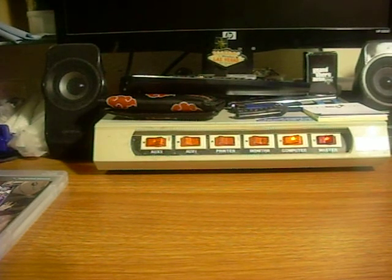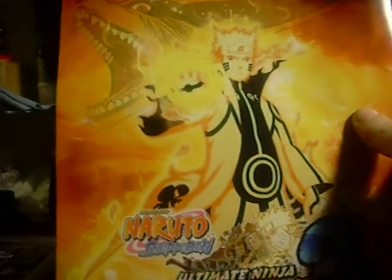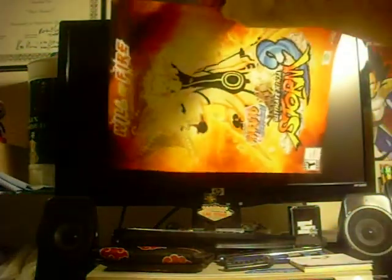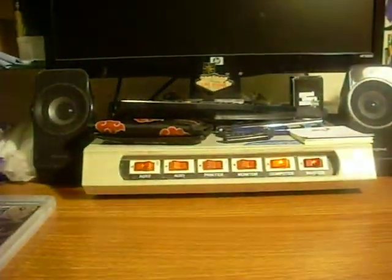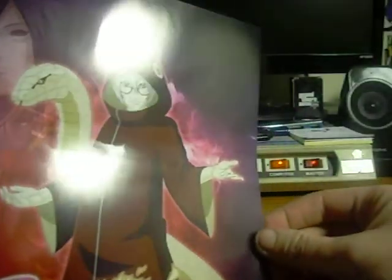Now I will show the stuff that you get when you pre-order and buy the special edition off of Namco Bandai's website. First up is going to be this poster — it's kind of like a mini poster. Compared to my 20-inch flat screen, you can tell it's not a very big poster. But when you open it up, you've got Tobi — or Obito, Madara, whatever you want to call him — then Kabuto and another Madara in the background. And on the other side you can have Killer Bee or Naruto with Kurama in the background.